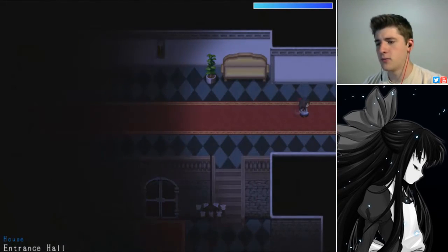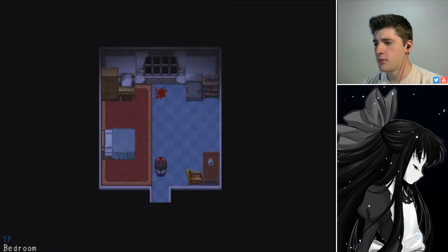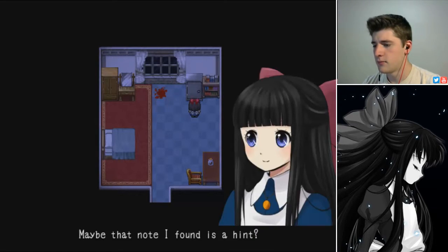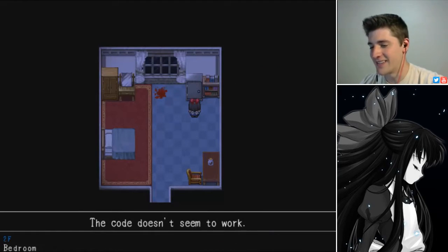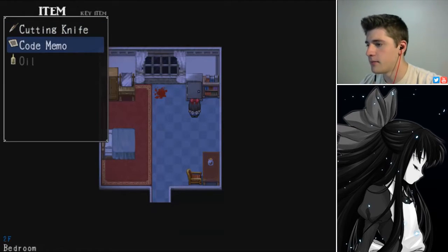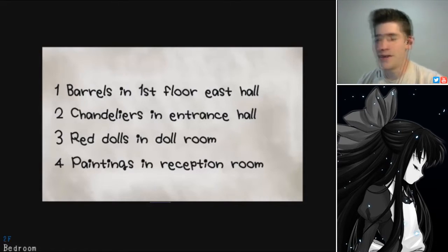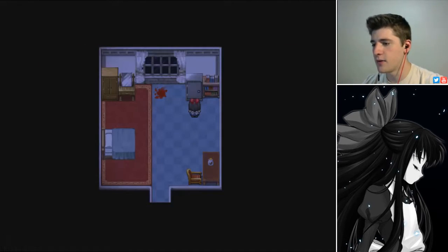We're gonna head back and hopefully find out where we need to use that code. I think it was the hidden room or something like that. Is this vault here? It's locked — we have the code memo. I need to actually read the memo: 'One — barrels in first floor East Hall. Two — chandeliers in entrance hall. Three — red dolls in doll room. Four — paintings in reception room.' So we gotta count all these things.